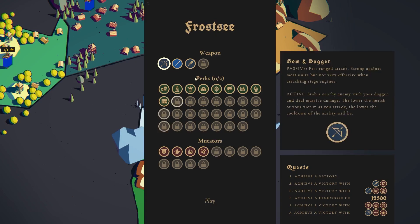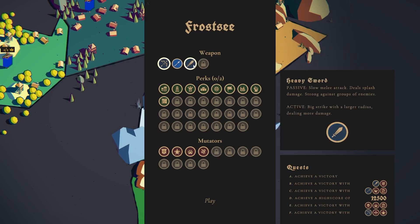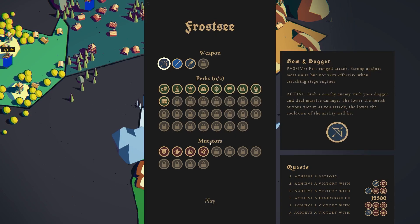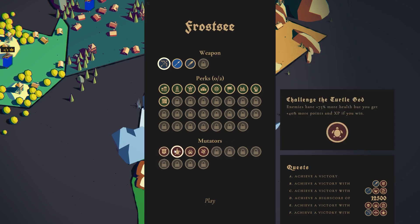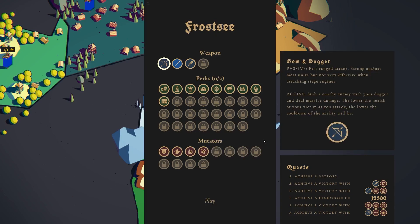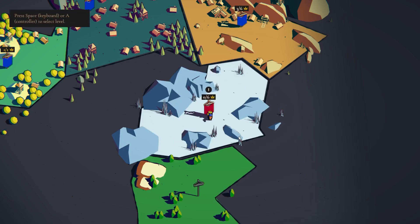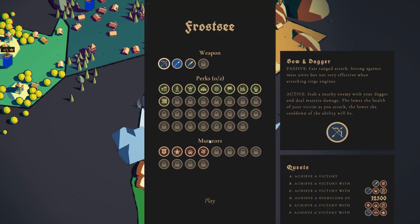At first there's a bunch of stuff locked — I still have stuff locked. The first thing you select is the weapon for your character. It shows active and passive options, then different perks that affect either you or your base. There are so many to unlock, and mutators — which are basically debuffs that make the game harder and more interesting — and you get more points if you win with those mutators.